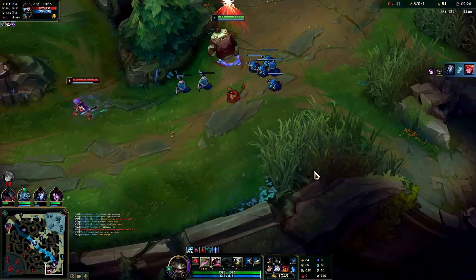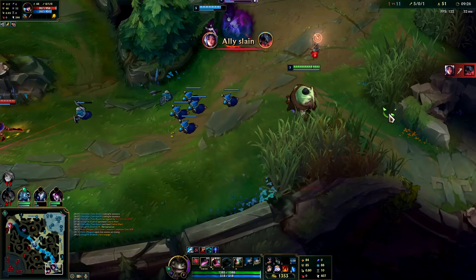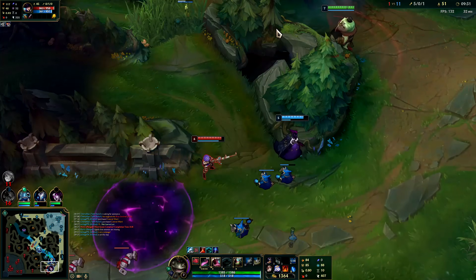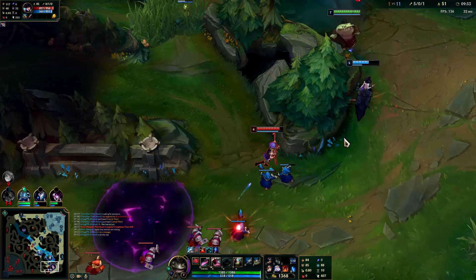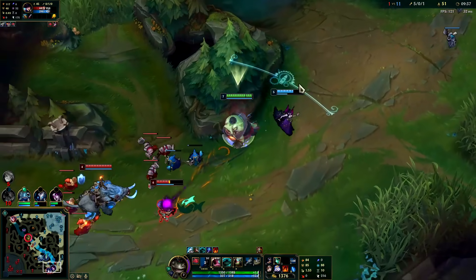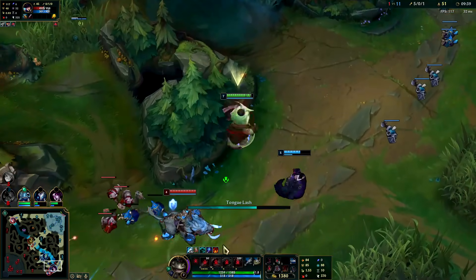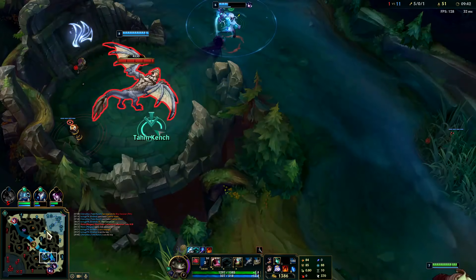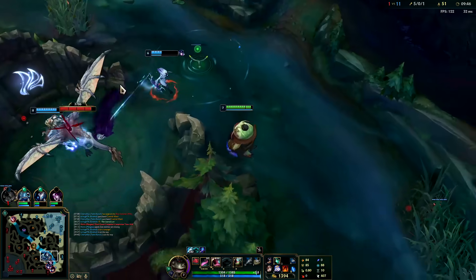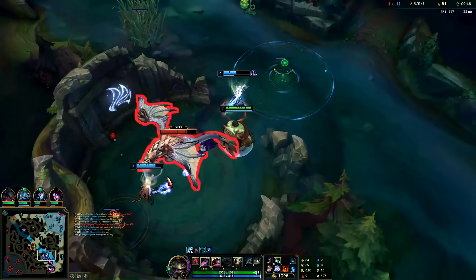We got Caitlyn flash - someone in bush I thought, but it's not. It's Caitlyn, no flash. Why is she chasing? Oh my god, she's going to kill herself. That's fine, we'll go for the dragon - dragon's the right call here. Caitlyn was just being super greedy and we had a pink ward down where I felt like we might be able to pinch her.